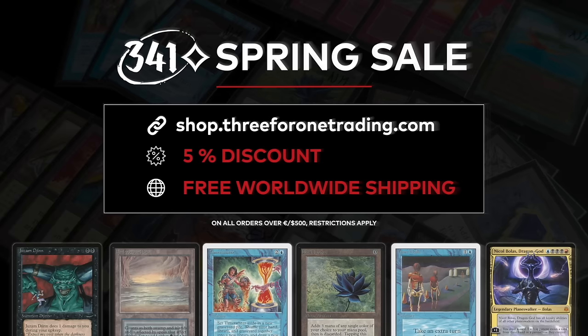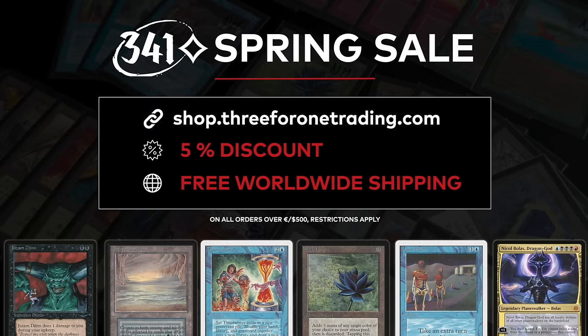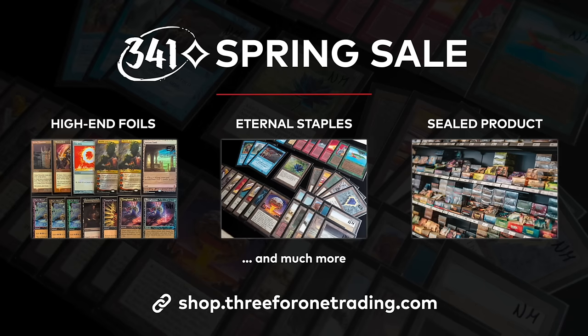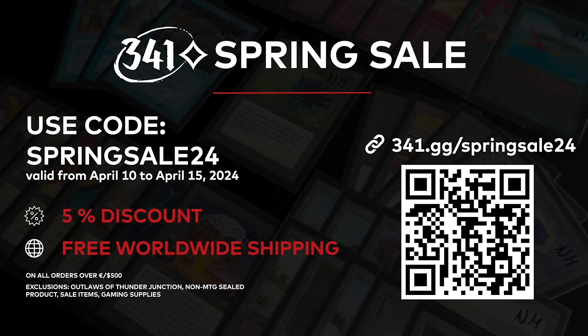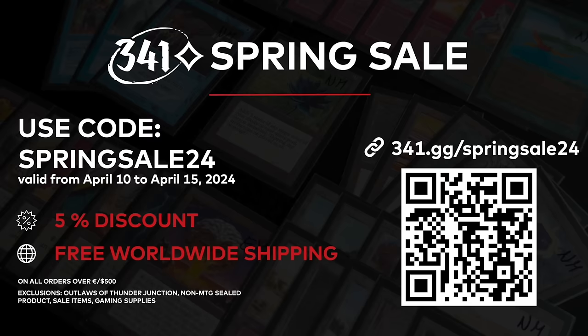341 Trading is having a spring sale from April 10th to 15th. Their whole inventory is five percent off and they offer free worldwide shipping on all orders over 500 euros or US dollars. Check out their vast selection of eternal staples, high-end foils, and sealed product. You can use code SPRINGSALE24 to enjoy free fully insured worldwide shipping and five percent off their stock. Excluded from the sale is Outlaws of Thunder Junction, non-MTG sealed product, sale items, and gaming supplies. Thank you so much 341 Trading for sponsoring the video.